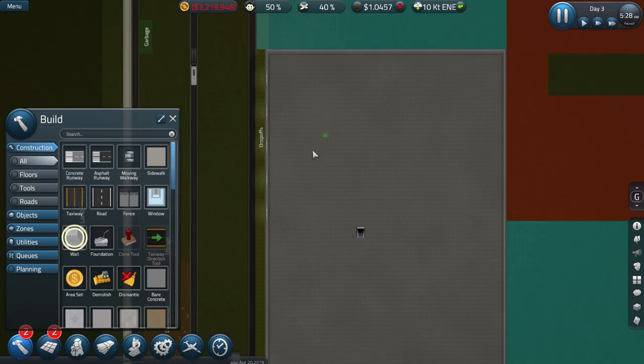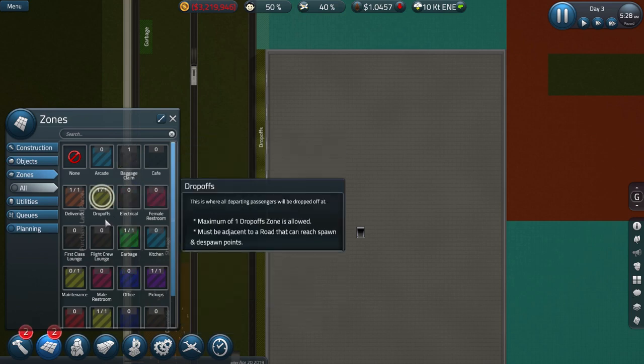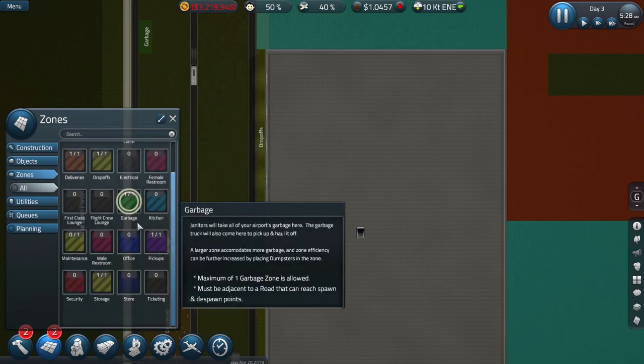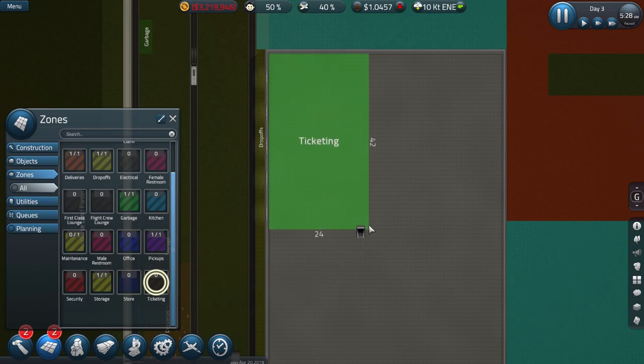We'll just get our basics in place there. Over here, on the other hand, we're going to need our check-in area — ticketing, as they call it. So we're going to do ticketing like that. That looks to be kind of okay.